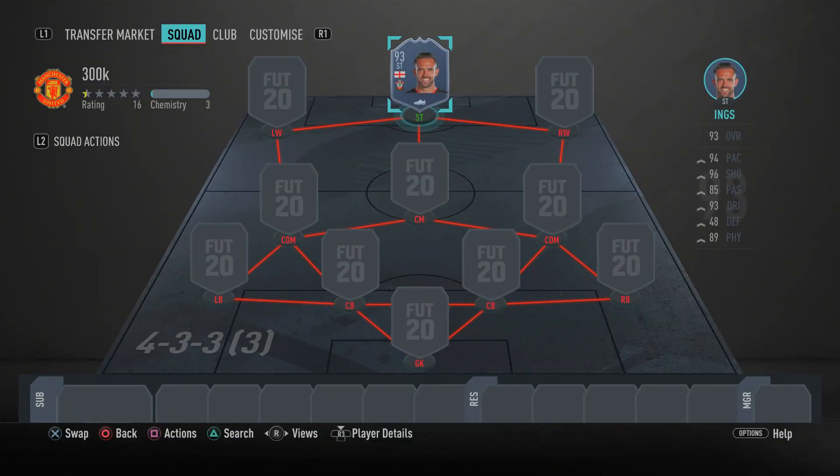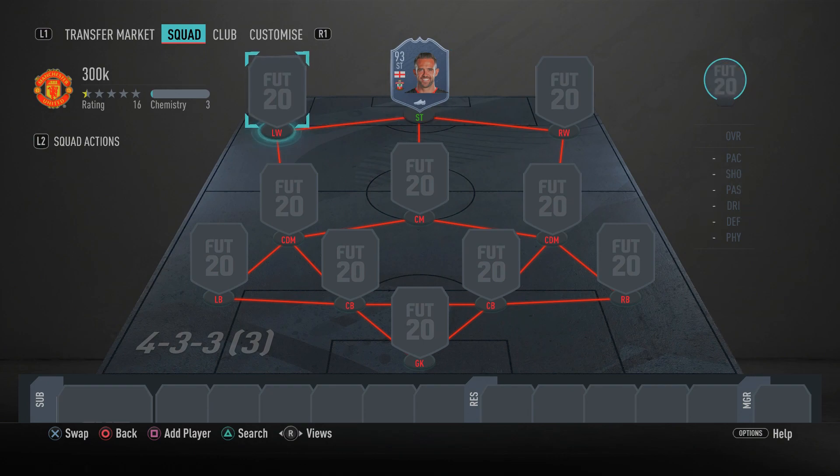As you can see on your screens, for this insane 300K team, the formation you want to use is the 4-3-3 third variation — but that's only to get everyone on full chemistry. At the end of the video I'll show you what formation to switch to. With that said, let's get straight into the team.